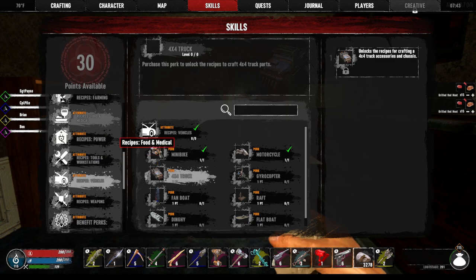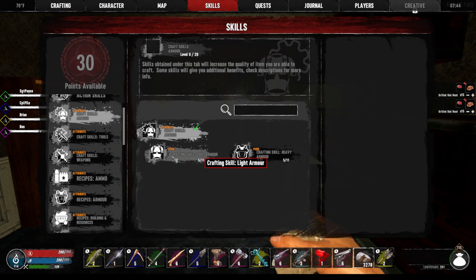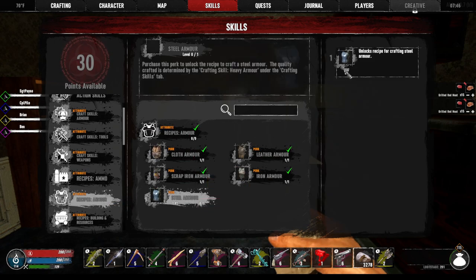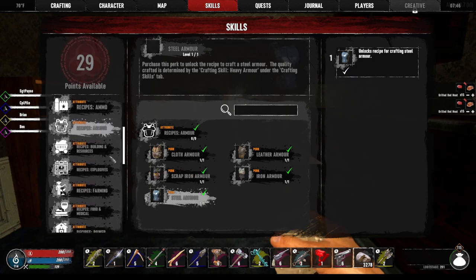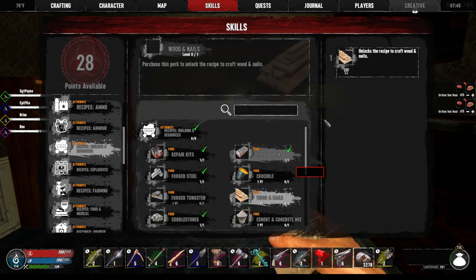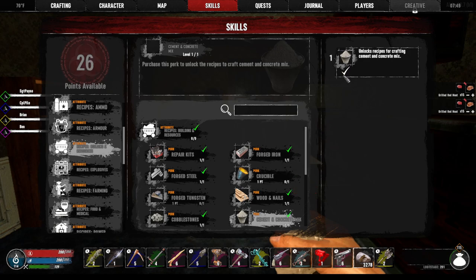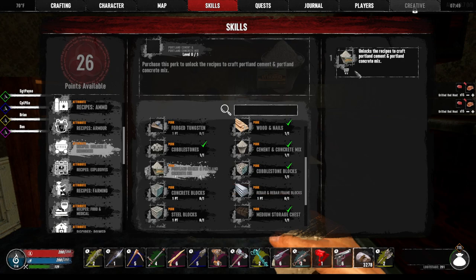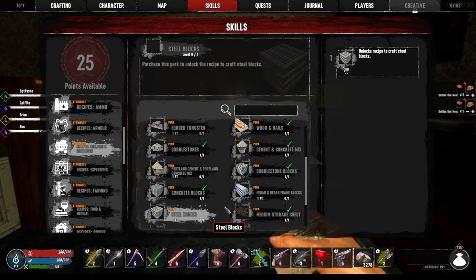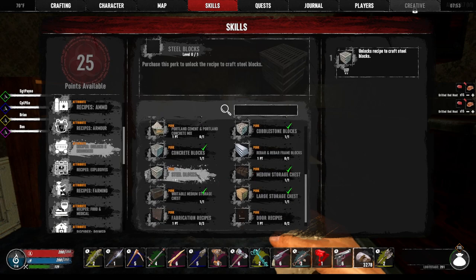Crafting armor — light armor, heavy armor. I heard steel, so let's finish that off. Building and resources — forged steel. Definitely wooden nails. Oh, we can do cement now. Portland cement and Portland concrete, might as well. Concrete blocks — you have to do concrete blocks separately. Rebar, steel blocks — you need something to be able to craft steel blocks.